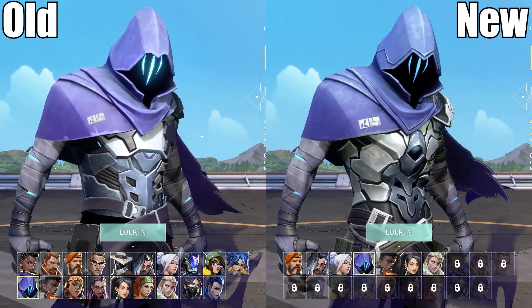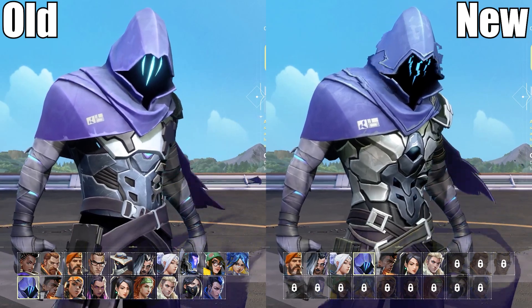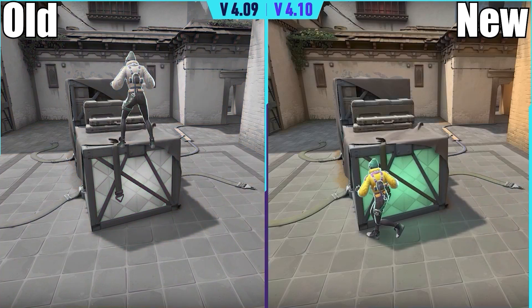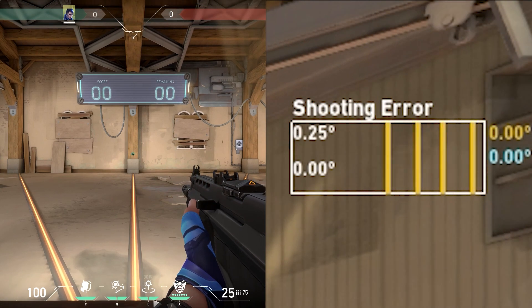Omen has a new model — you won't notice this in first person, but his third-person model is different. Again, old on the left, new on the right. The boxes on Haven, both A and C site, have been fixed so you can no longer jump on top of them unintentionally.